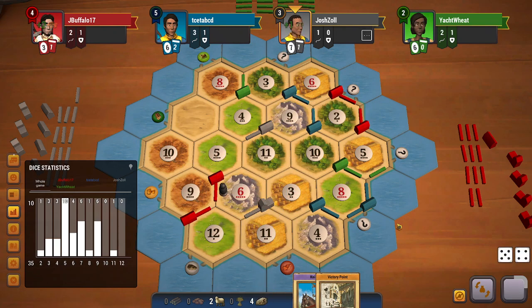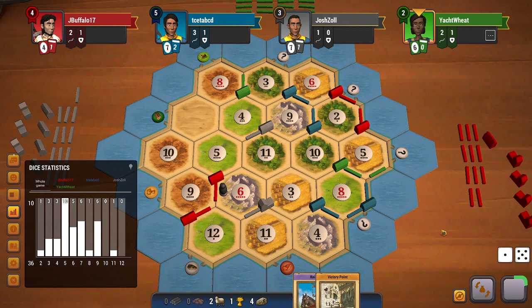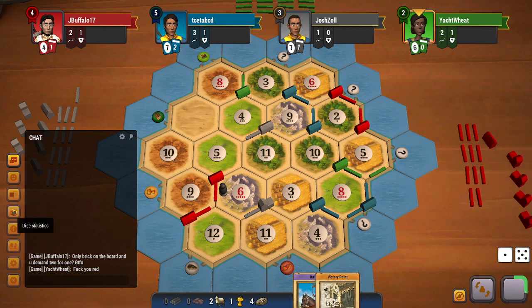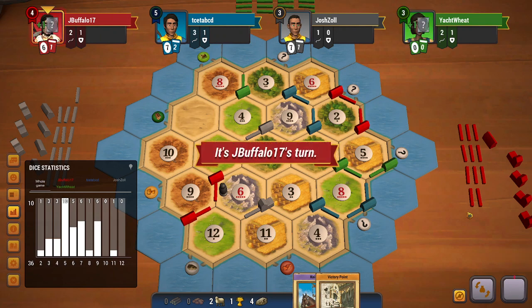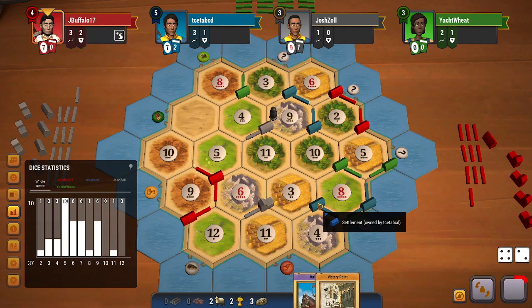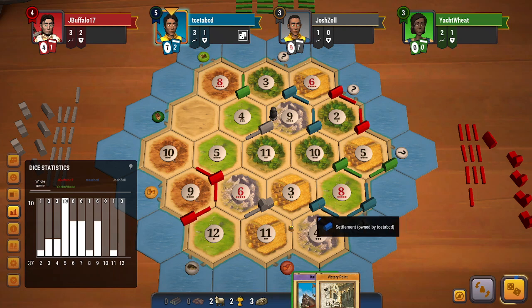A nine rolls — that is very good for me, giving me two ores. I will be able to get a city if a three or six rolls. Green does a 3:1 trade, which is very strong. A six does roll, so I'll be able to get a city. Red gets a dev card, which is fine.